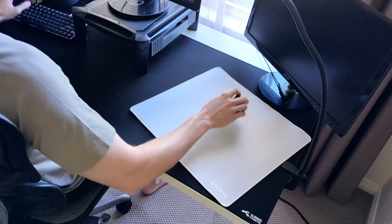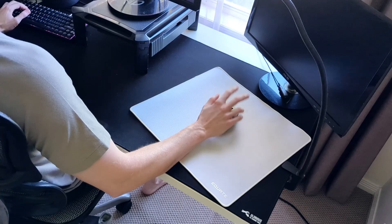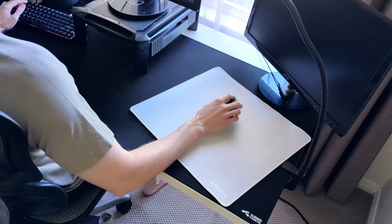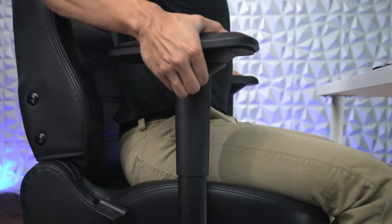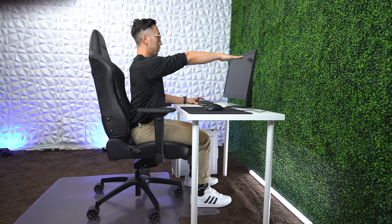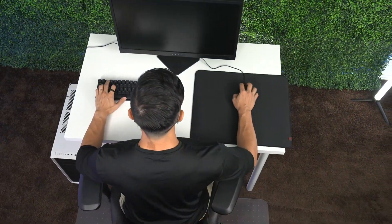Experiment and adapt — try both aiming styles and see which one feels more natural and comfortable for you. You might find that a hybrid approach, using your arm for large movements and your wrist for finer adjustments, works best. Ergonomics and posture matter: ensuring your gaming setup supports a healthy posture, with a good quality chair, feet flat on the ground, and adjusted desk and monitor height will go a long way for preventing injuries of the wrist, arm, and shoulder. Ultimately, the best aiming style is the one that feels most comfortable and allows you to perform at your best.